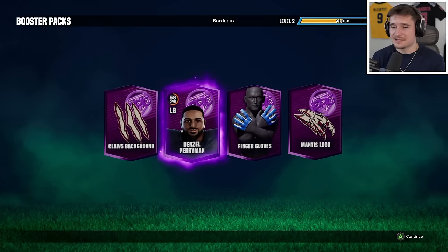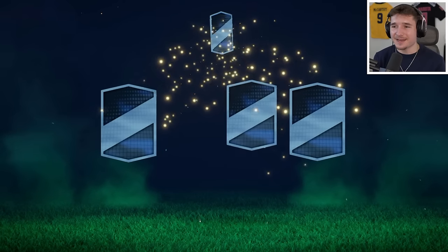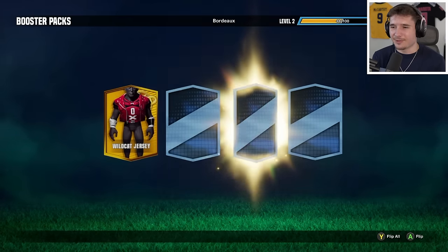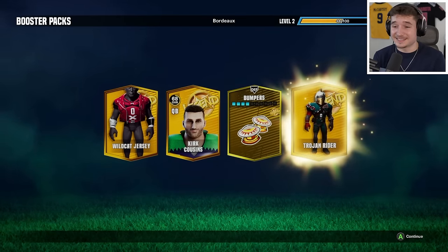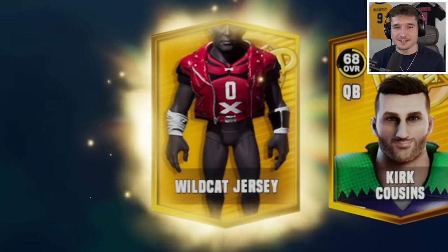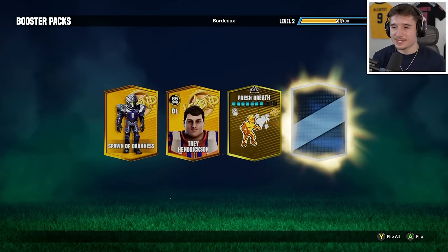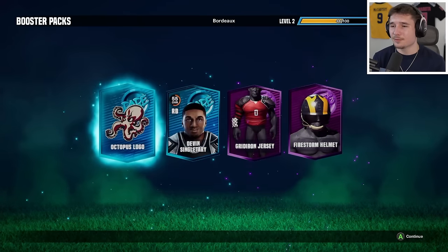I'm going to flip all and I see that we got a lot more things. Now we're on to the gold boxes, which are even higher, and these are going to contain something like Robert Woods — a 64. I could have played my first game with all these big players, but I wanted to get an experience without all the talent to see how hard it was, and we did play really well. There's Kirk Cousins, and also a wildcat jersey which fits us perfectly. We're also getting Trey Hendrickson.